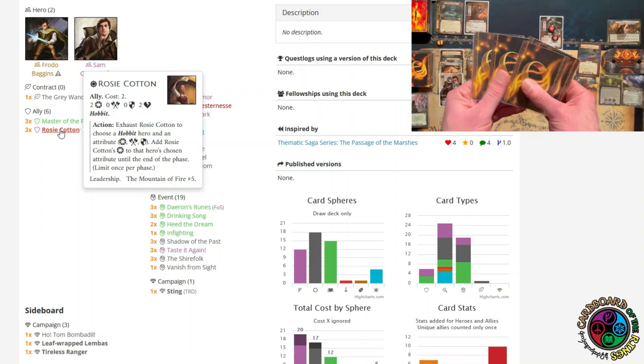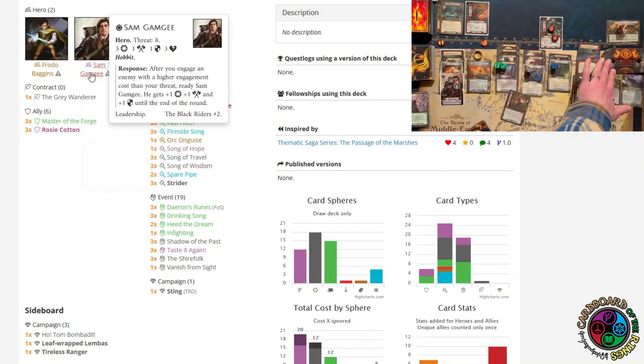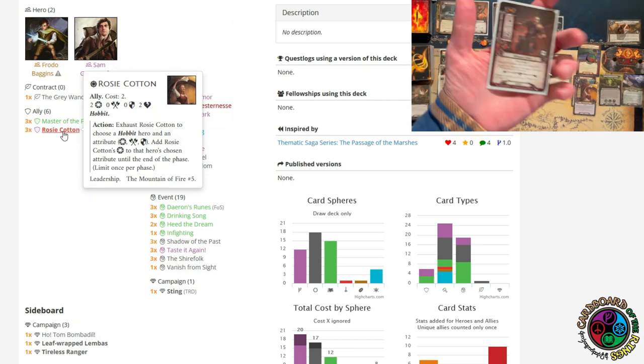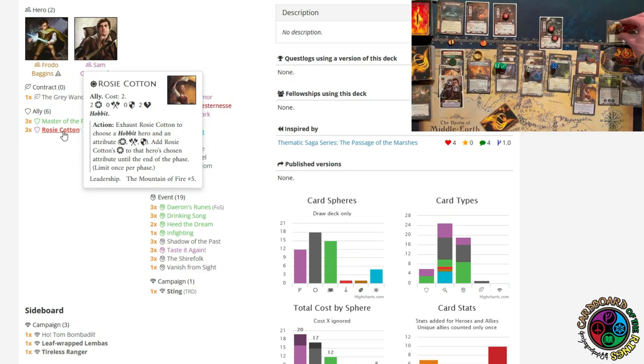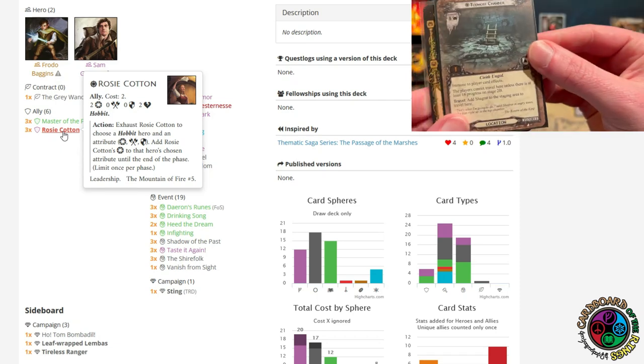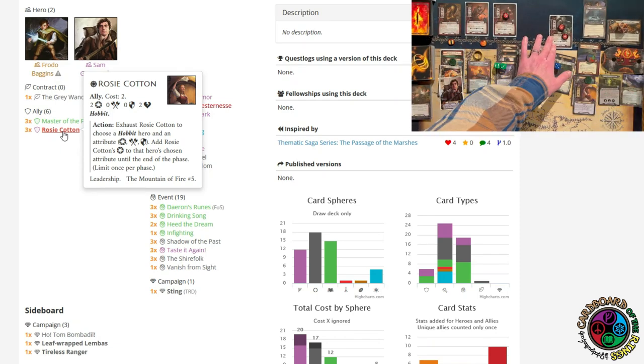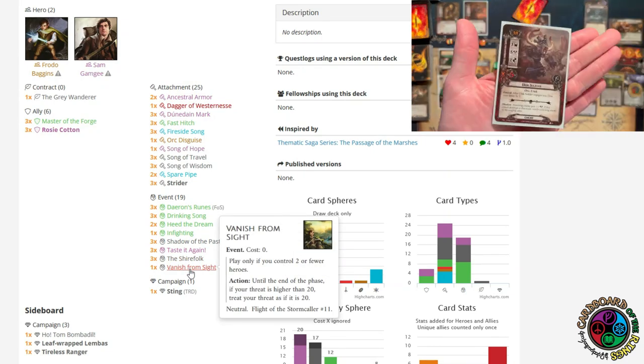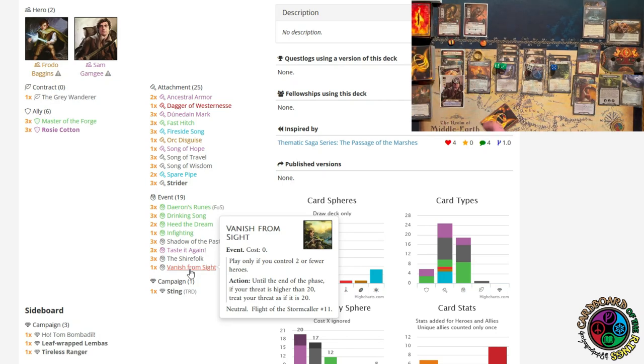With my threat going up, I can't count on Sam getting boosts from his own ability or things like Hobbit Cloak. To build for this quest, I really had to change my mindset and assume I was not going to have super low threat. But if I ever need to quickly drop back down, Sam can Vanish from Sight and treat his threat as if it's 20. That comes in handy quite a bit. I wish I could include more copies, but this is a very tight deck list.